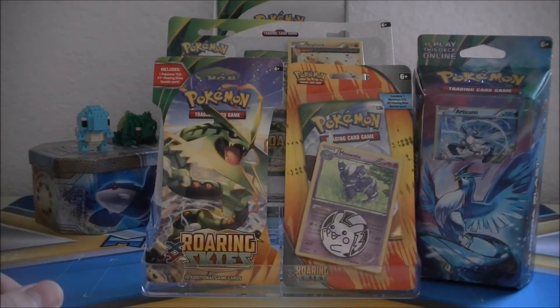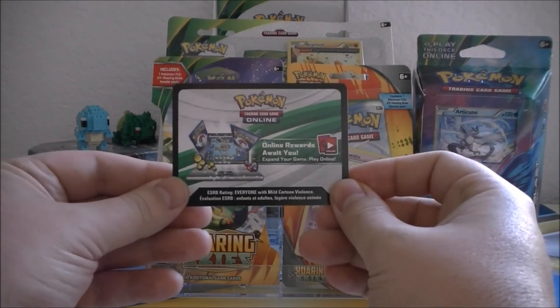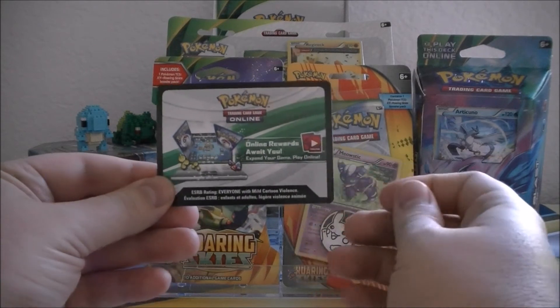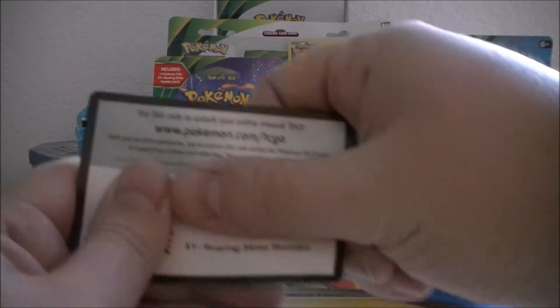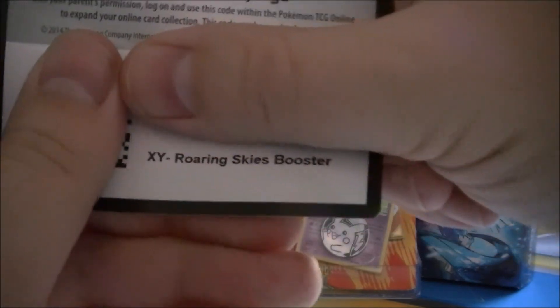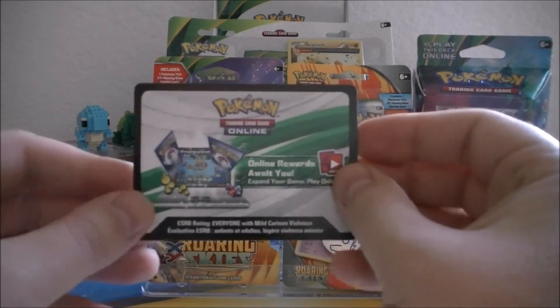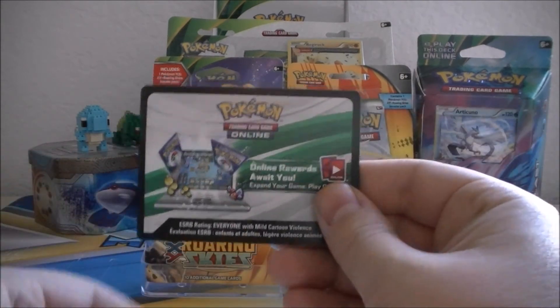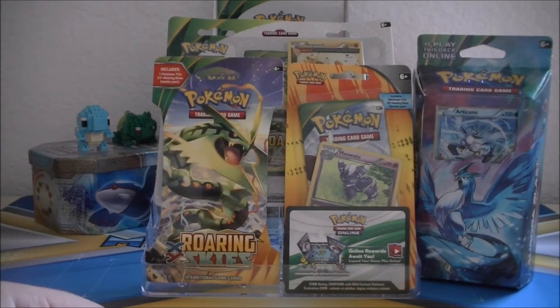And our final fifth prize will be a Roaring Skies booster pack code card. You can see it is in fact Roaring Skies. With this I'll probably just send you the code in a message, but there's the visual representation. These are the prizes you guys can win.